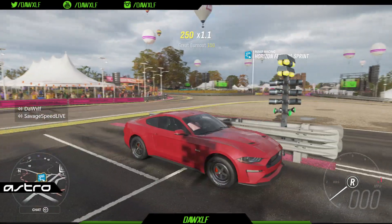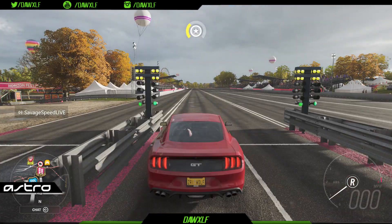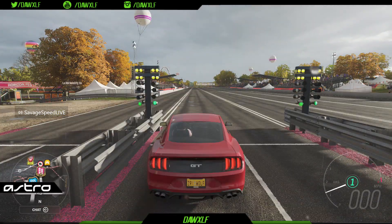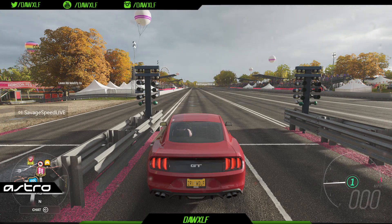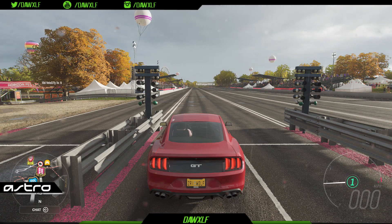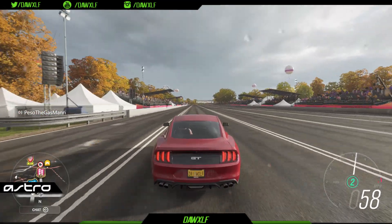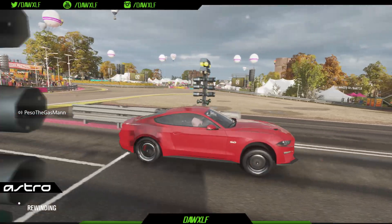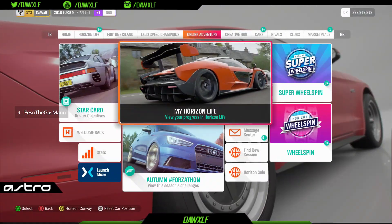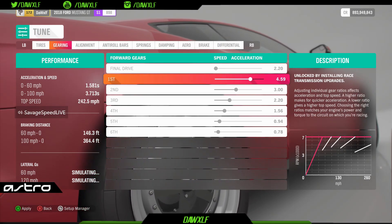This is when the first gear comes in handy. I'm holding A and holding the gas all the way in, and the car holds at 2,000 RPM. I let go of A — in my opinion, it doesn't get off the line fast enough. So what we do is go back to cars, tune the car, and keep playing with the first gear.